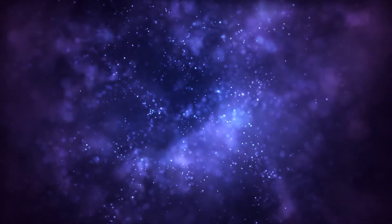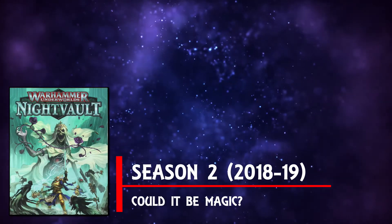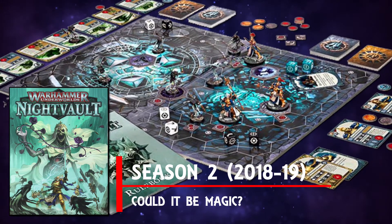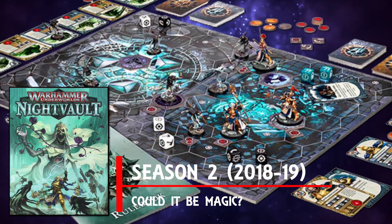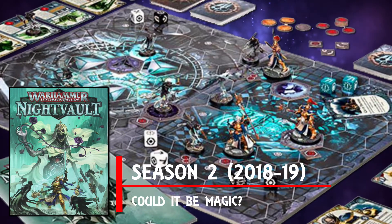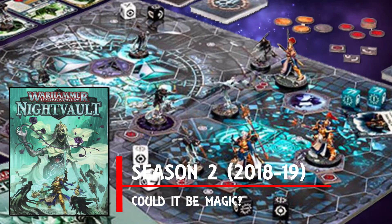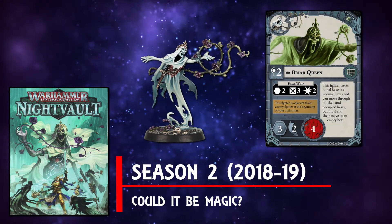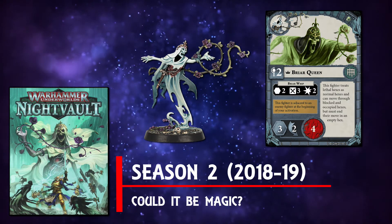2018 then brought the second season core set of Nightvault, which was almost a like-for-like setup in terms of contents to its predecessor, and once again pitted a warband of the Stormcast Eternals, up this time against the similarly box-named Nighthaunt. A posse of undead that would be unleashed on the citizens of Shadespire by none other than the still very pissed-off Nagash. These Thorns of the Briar Queen, as they were known, were only the tip of the spear, as the Nightvault, found deep beneath the city, housed any number of foul ne'er-do-wells and creatures.